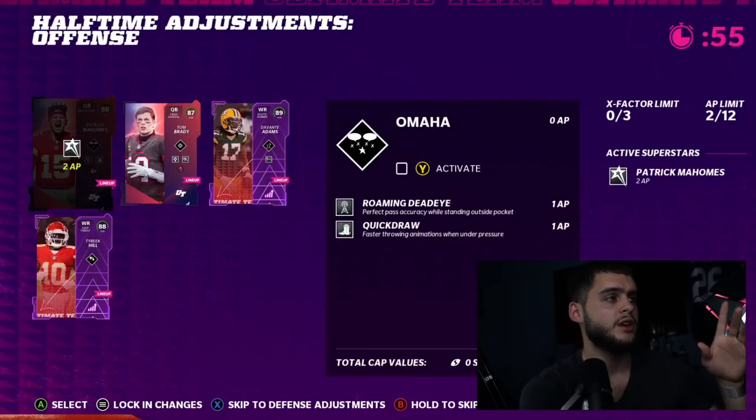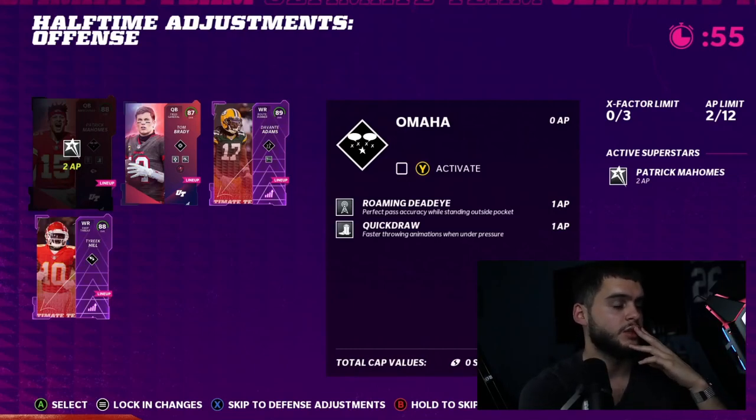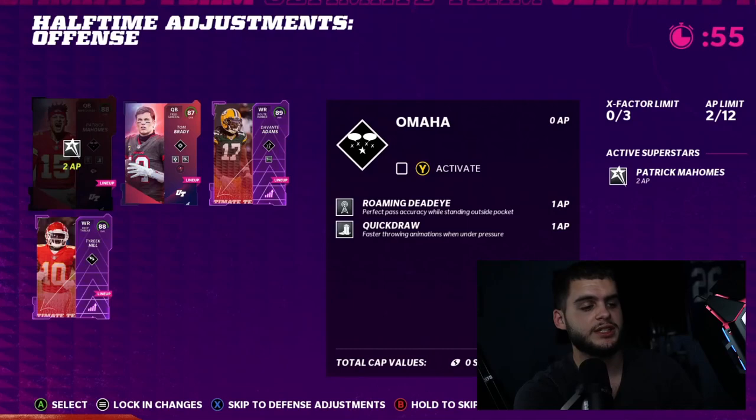Next we have halftime adjustments. You get 55 seconds at halftime and you can go ahead and make adjustments to abilities and X-factors mid-game, or change players. So instead of having Tom Brady with his Omaha ability you could switch to Tyreek Hill with his Go Deep. The cool thing is if you're versing a guy with a very pass-defensive oriented team and he's just running a hundred times, you could easily switch all your defensive linemen to have inside zone, outside zone, goal line abilities, and completely counter them.